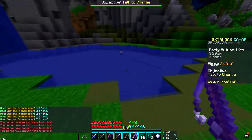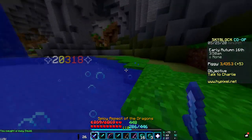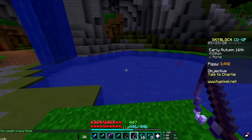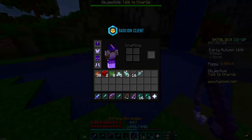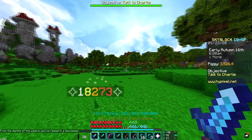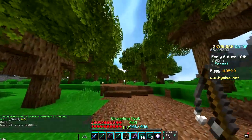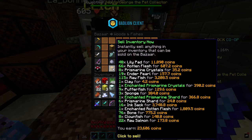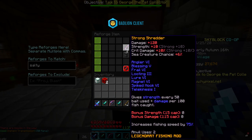Let's see how good this rod is. First try we get a guardian, second time we get a squid — this thing's actually too good. I get sea creatures literally every single time; I haven't caught anything else. I catch squids and sea walkers constantly — there are so many different mobs you can get from fishing. Let's warp back to the hub and sell what we have. If I sell everything in my inventory, I get 23k just from that little bit of fishing — that's really good money.